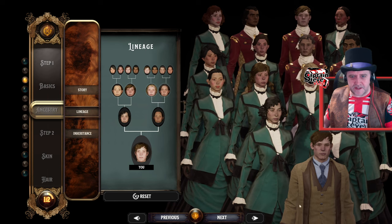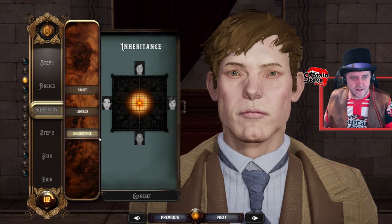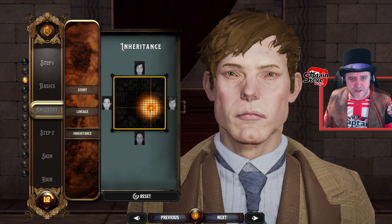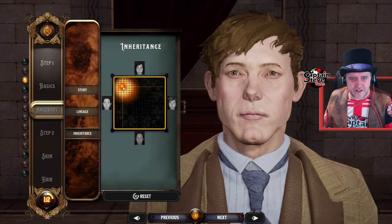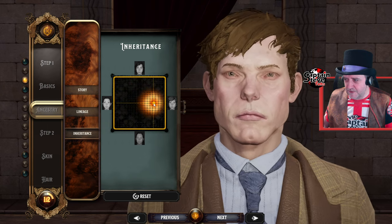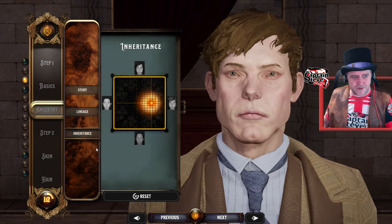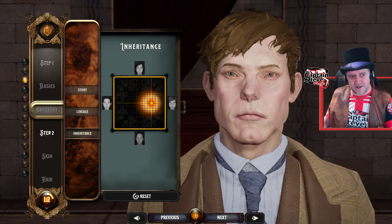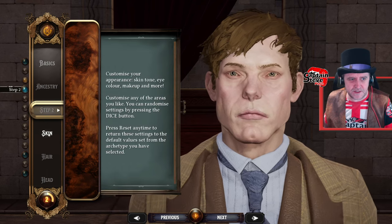Inheritance. Wow, that's really quite something, isn't it? I want to have larger eyes, but it's giving me rather squinty eyes. I want to have a thinner face — I think around there is probably about right. I haven't seen that before in a character creation, I really haven't. I mean, Biomutant was bloody good — Biomutant was similar, but this is good.